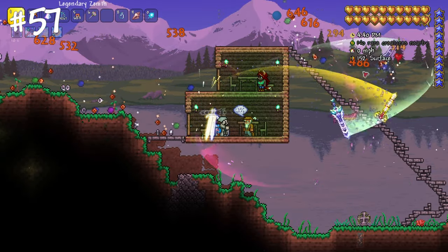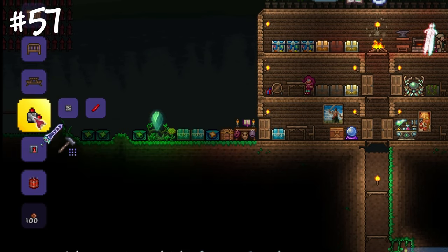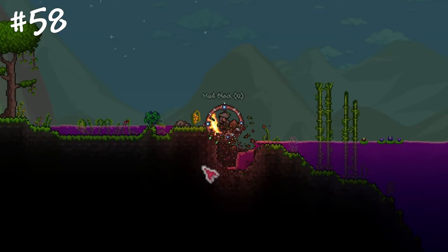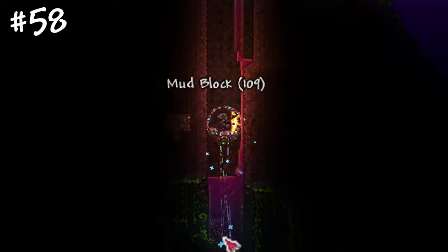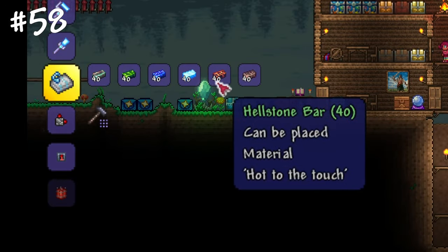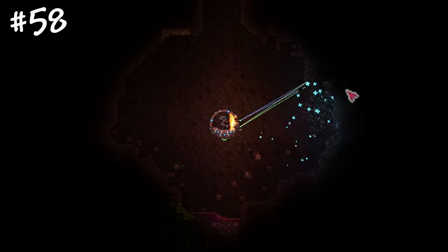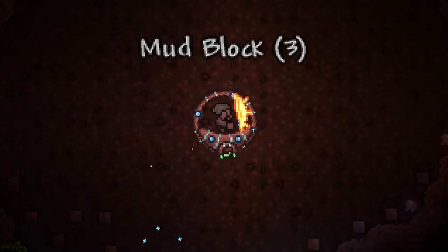The best weapon in the game is Zenith. You can craft it after defeating the Moon Lord and obtaining 10 swords from different bosses, events and locations. The fastest item for mining is the Drill Containment Unit mount, crafted from 6 types of bars after you beat the Moon Lord. It trivializes your exploration and underground mining, so definitely try it out.